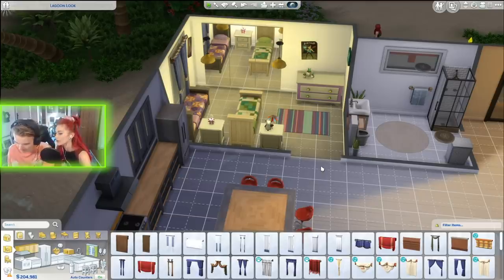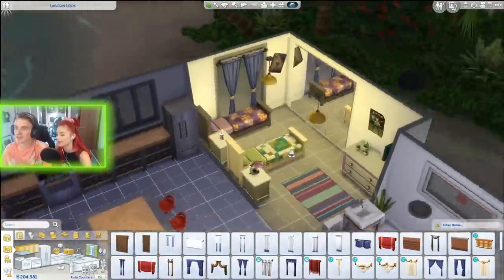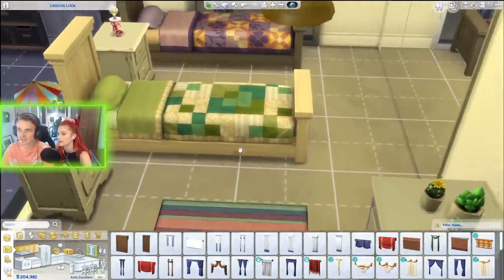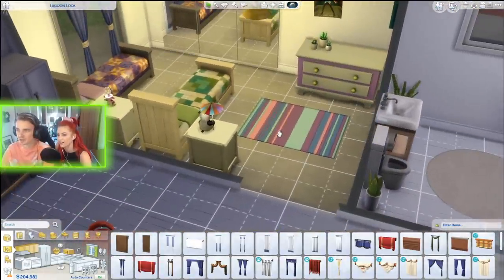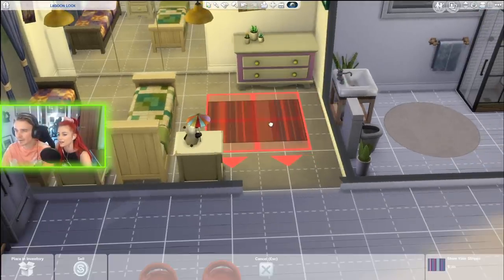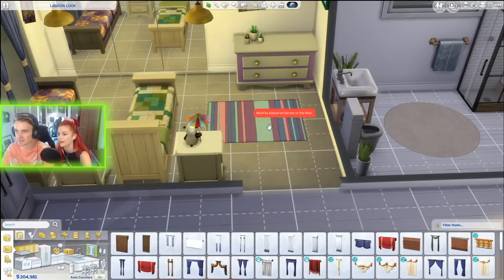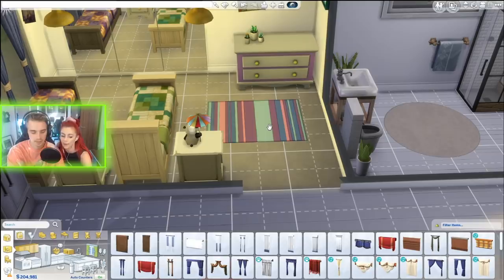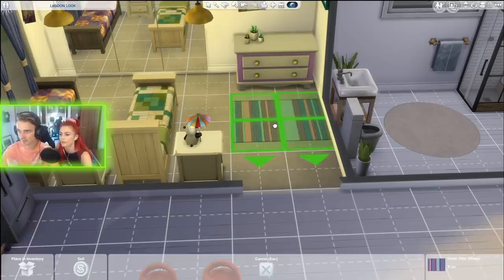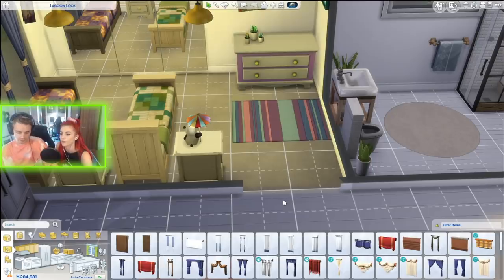What was wrong with our beds by the way? Apparently they're horrible beds — but for young kids they'll do. If they're good and well-behaved, they may get an upgrade. We need to do the cheat code: Alt+C, then BB.moveobjects.